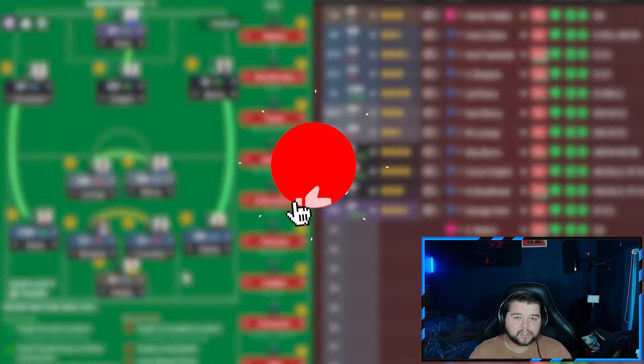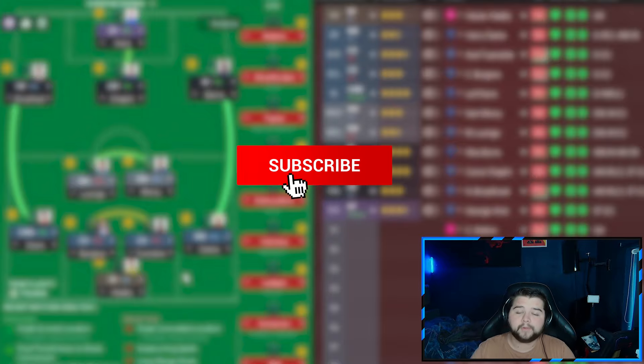Today we're going to go over Super McKenna's 4-2-3-1, a tactic that scored over three goals a game and absolutely dominated wherever we went. Let's get into the tactic first today — we're going to do something different and go over all three variants, so be sure to check out all three.